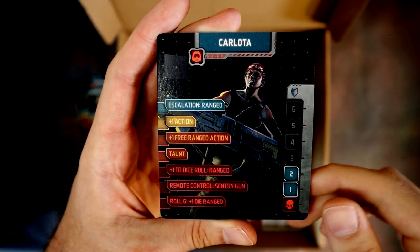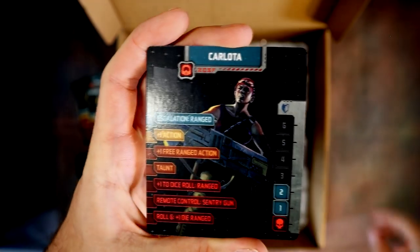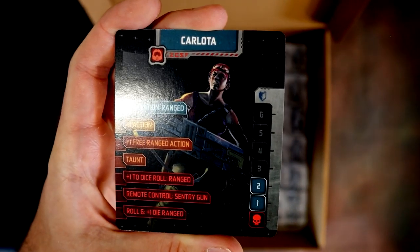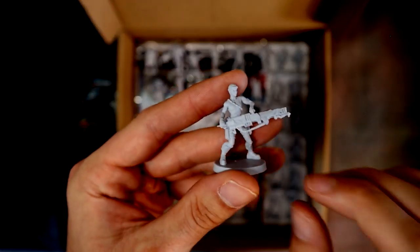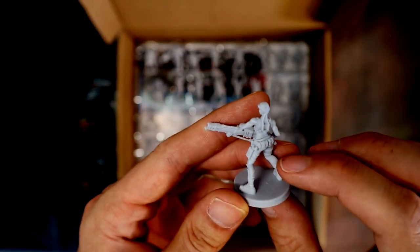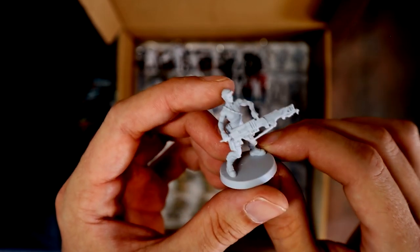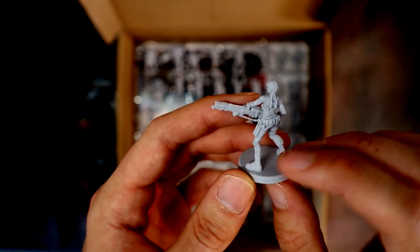Next is Carlotta — I think this might be Vasquez from Aliens. Her model has a big flamer, definitely taking inspiration from that character in the Alien franchise.